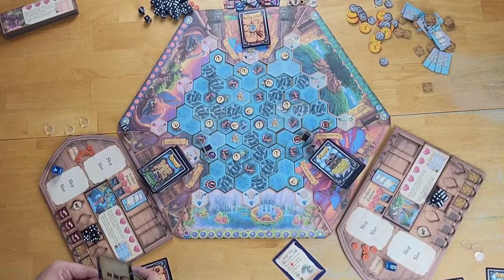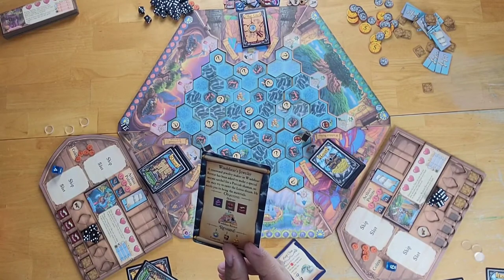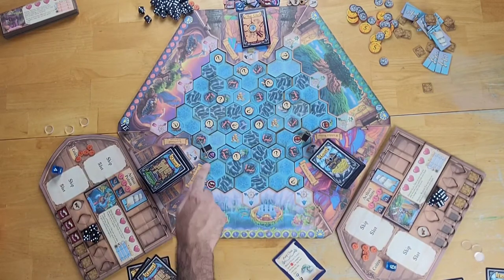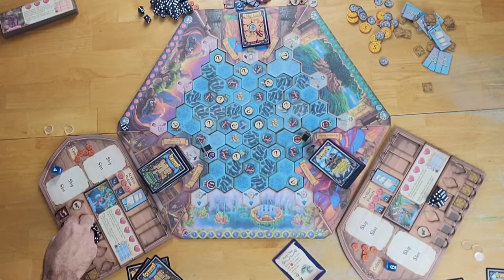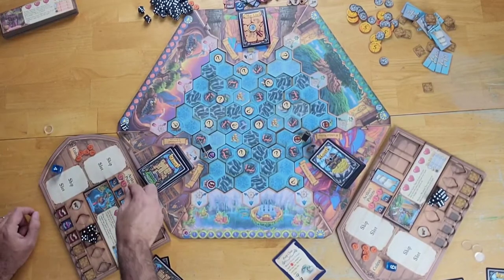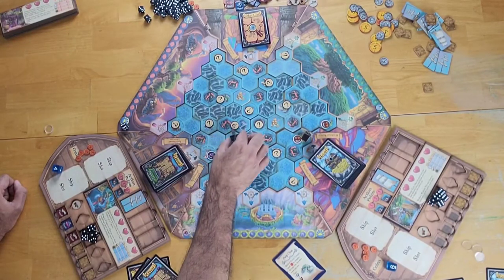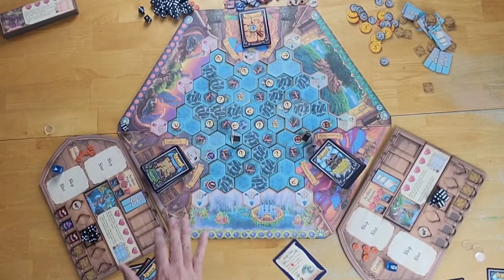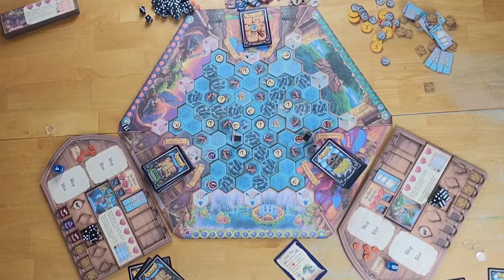The first player is on an island that produces gems, which is important for their Windshear's Jeweler quest requiring gems, spice, and canvas — and they already have the canvas. They use their first action to produce some gems, replacing one canvas in a cargo slot. With their second action, they move to the trading post. The trading post is a very important location — there are only three on the map. It's one of the few locations where you can actually repair your ship if it has taken damage.